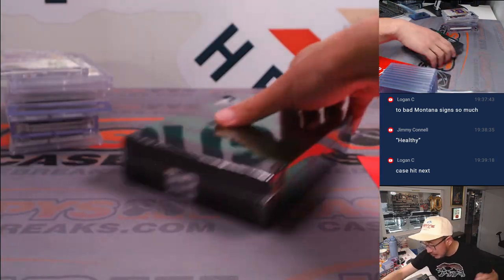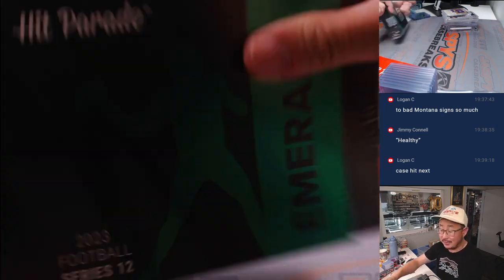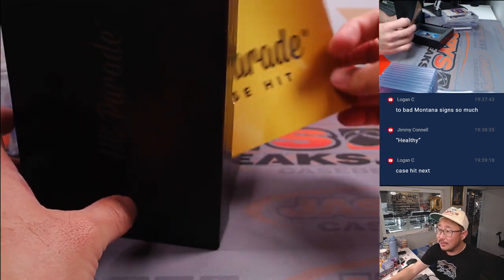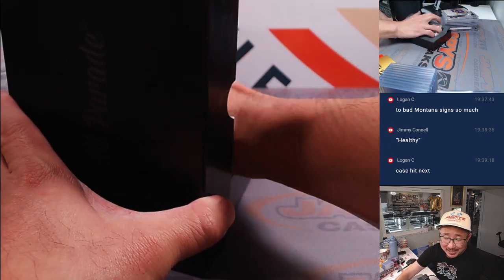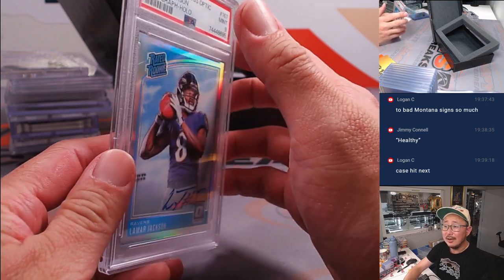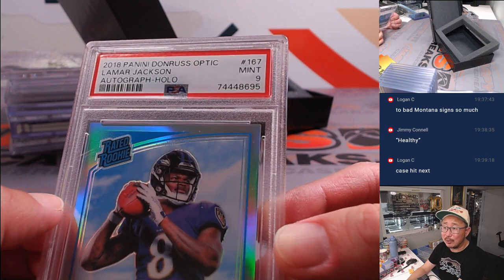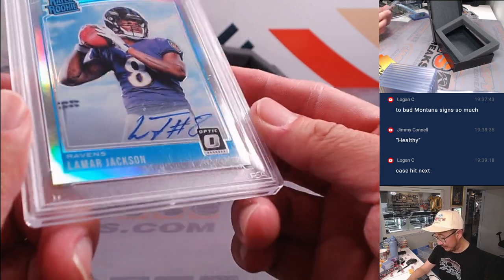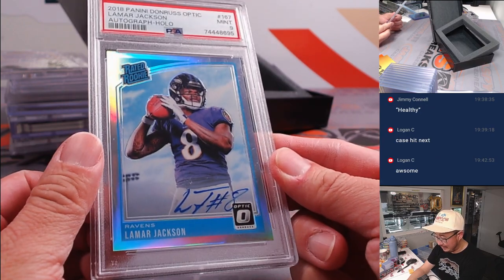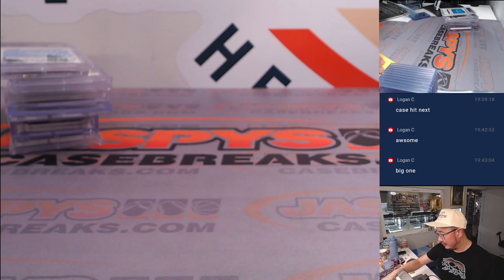Final one, boys and girls. Final one. And we'll pause the video, type in all the hits, then come back and hit the randomizer to see who ends up with what. There's your case hit — I was looking for that, I hope we didn't get short of the case hit. It's a graded card: 2018 Panini Donruss Optic Football, Rated Rookie, Holo Autograph, PSA 9 — Lamar Jackson, on-card auto, 67 out of 99. Could be a big season for him. The Ravens got to find a way to get over the hump.